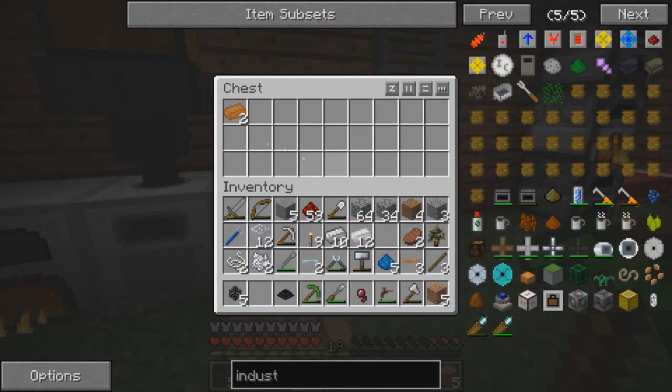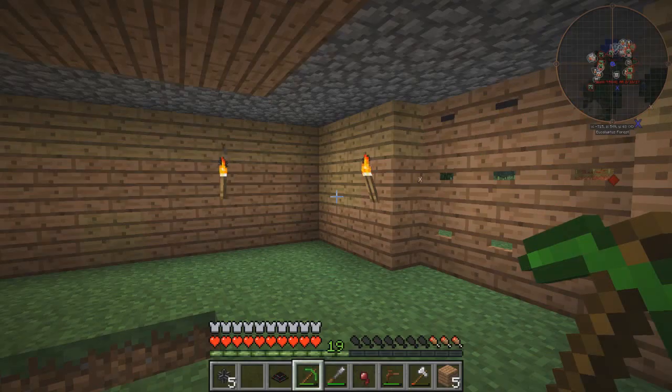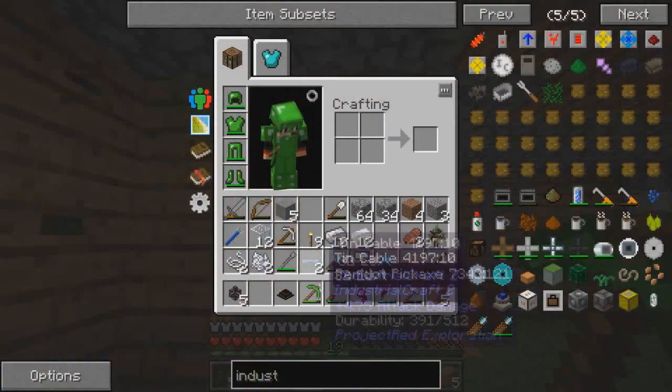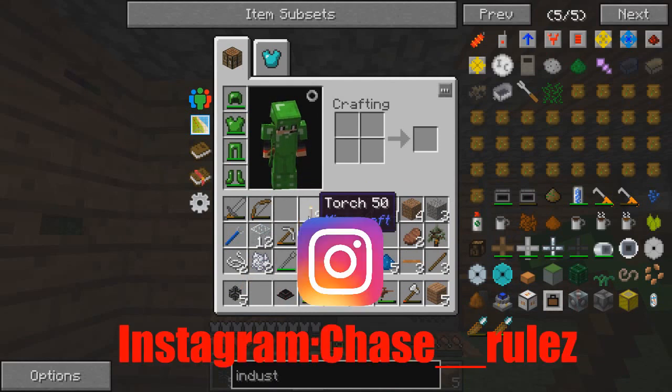That is amazing, guys. Okay guys, that's where I'm going to end it. If you guys did enjoy, make sure to hit that like button so I keep on creating. And if you guys want to, I have my Instagram at the bottom of the video - it should be there. It's chase underscore underscore rules with a Z. And yeah, that's it guys. Redstone rules, out.